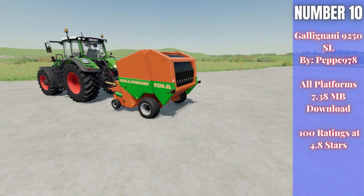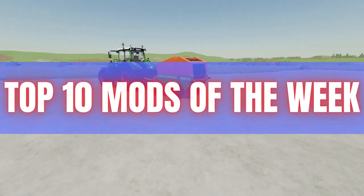Number ten and our final mod is the Galignani 9250 SL by Pepe978, who always does extremely high quality mods. This one is 7.38 megabytes to download for all platforms, currently rated 4.8 out of 5 stars with 100 people having rated it. It's a baler that gives you the option between 125-centimeter and 150-centimeter bales, with a 2-meter pickup width, priced at 39,000 euros/pounds/dollars and requiring only 90 horsepower. A cool, different-looking baler and a new brand for the game.